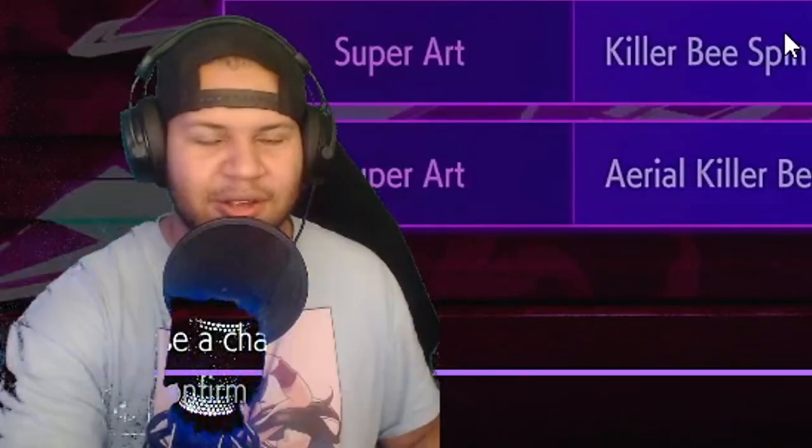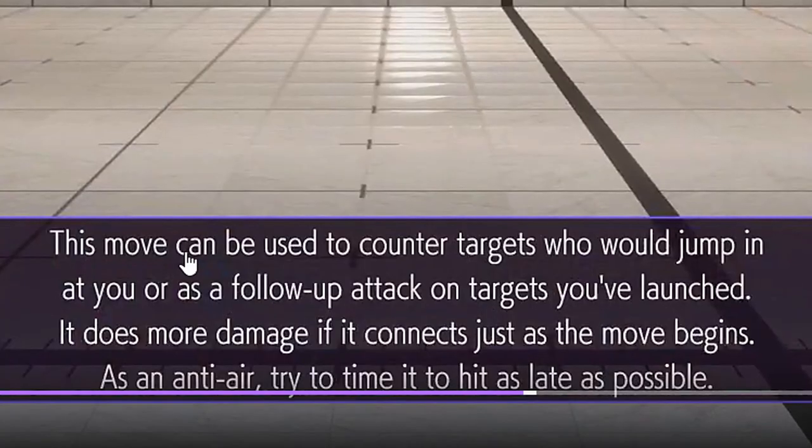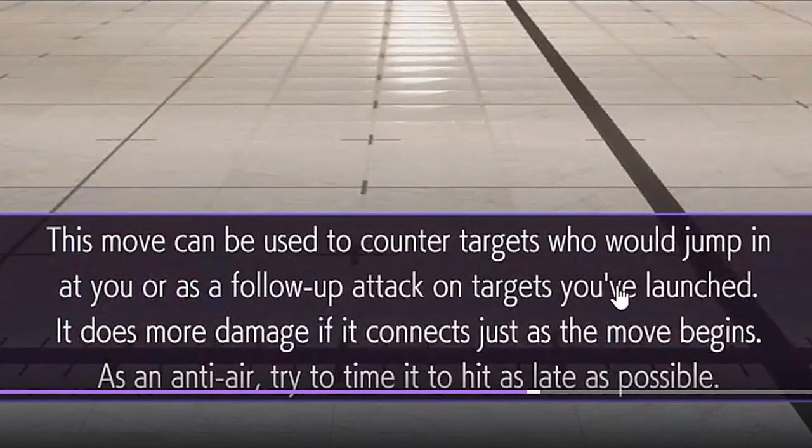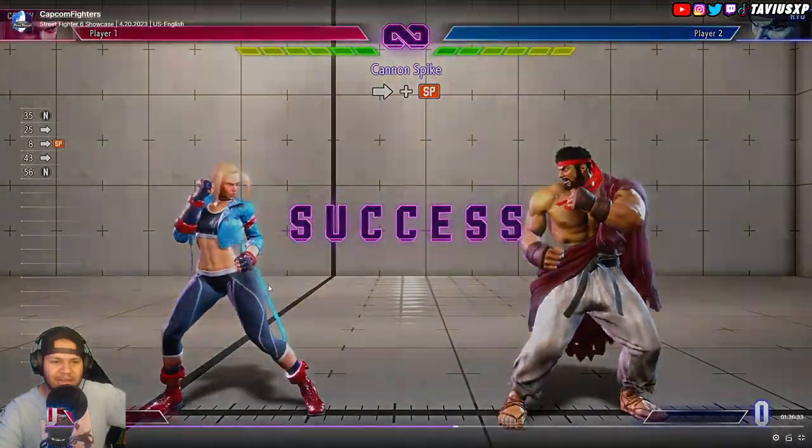They're literally telling you everything about the character, and you can choose whether to play on modern or classic mode. It even has a description — for example: 'This move can be used to counter targets who jump in at you or as a follow-up on launched targets. It does more damage if it connects just as the move begins.' It's going to help so many people learn the game.